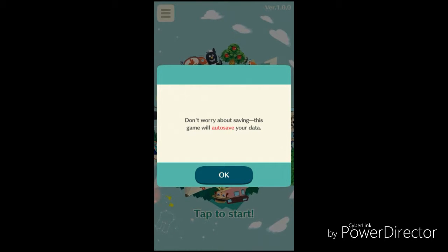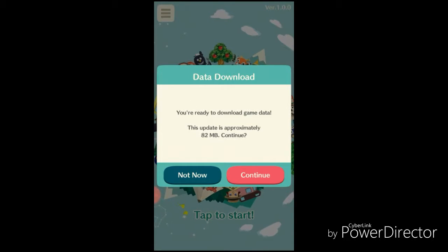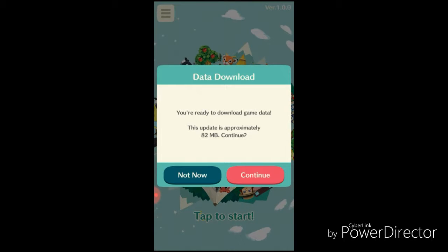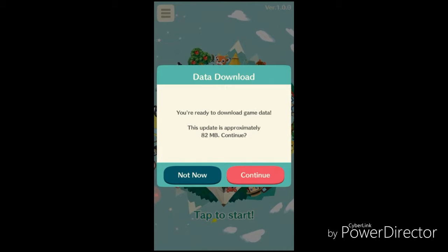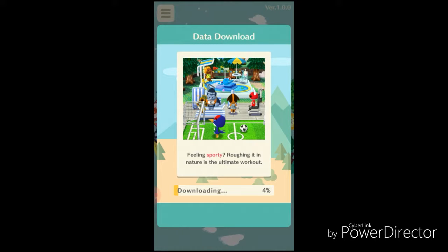Of course it wants me to start fresh because I don't have an account. Don't worry about saving this game — it saves your data. Maybe I should have set this up beforehand. You're ready to download game data — this update is approximately 82 megabytes. Oh come on, please don't be a long update. Okay, this is gonna take forever so I will see you guys again when I'm actually in the game.